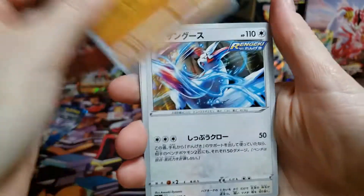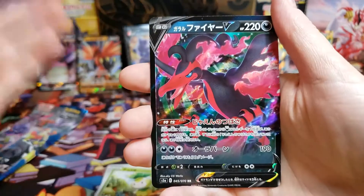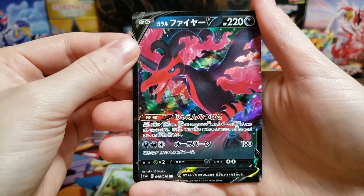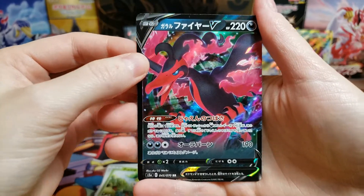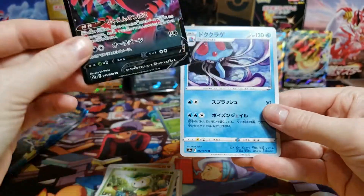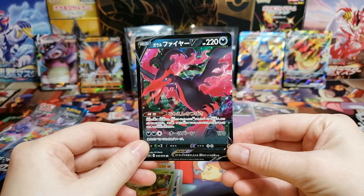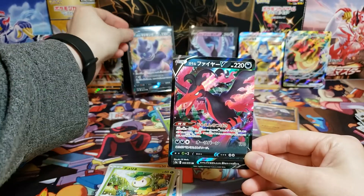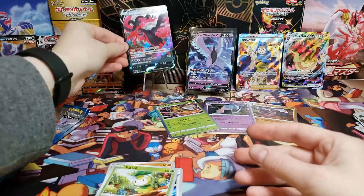I would definitely open this box again — oh wow, okay! There we go, Moltres as well! So we have all the birds, we have the Slow Kings, we have the Dracovolt. That is crazy. We'll put the Slow Kings beside each other and get the birds together.